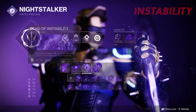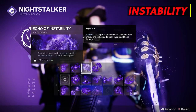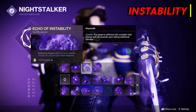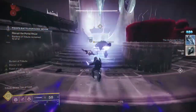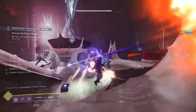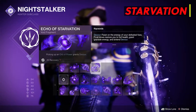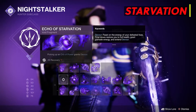Our third fragment is Echo of Instability: defeating targets with grenades grants volatile rounds to void weapons. Our glaive is void. The glaive melee doesn't proc the volatile explosion — only shooting your glaive does — but that's okay, we'll still get the most out of it. Also remember that if you have a void heavy weapon it will benefit from volatile rounds too, just like the glaive. For our last fragment we have Echo of Starvation: picking up orbs of power grants devour, which means healing and grenade energy. We're going to be creating lots of orbs of power, and this fragment will grant us health when we need it most while surrounded by enemies.